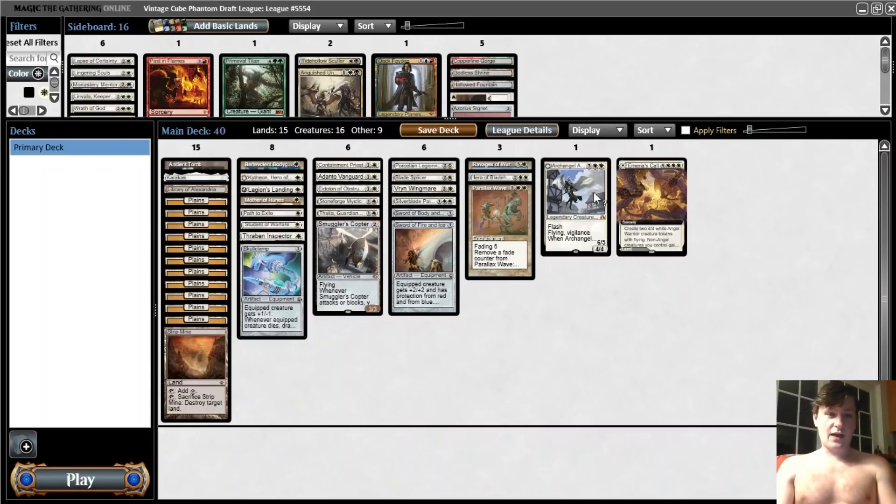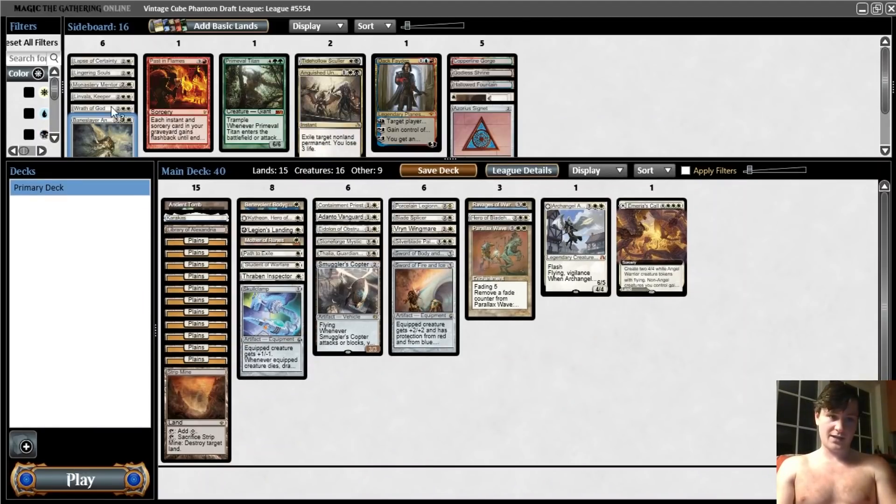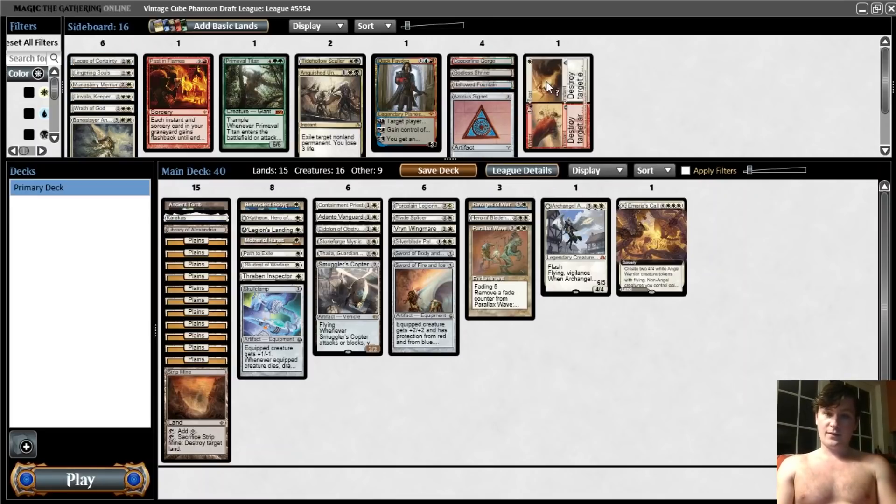This isn't the best white deck I've ever drafted — it's really missing like a Chrome Mox, that would go a long way. But it's really strong. We have some reasonable sideboard options in Baneslayer, Wrath, Linvala, and Lapse. Maybe even the enchantment answer if they have a lot of enchantments randomly. I think this deck is sweet. It feels underpowered compared to Supreme Vintage Cube, but I think it's going to be really, really good and fast. I also think a lot of players are probably going to be a little slow here. I have high hopes for this draft. I will see you in round one.